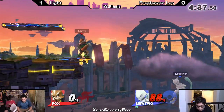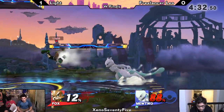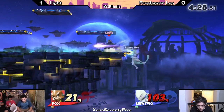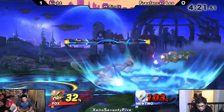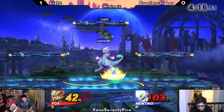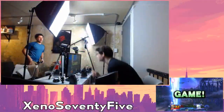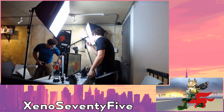Down smash — Leo held on to that ledge a little bit too long, taking too long to decide on an answer to get back to the stage. Light is literally one up tilt, one fox illusion, one up air away from taking the set and moving on to grand finals. The neutral air from Leo catches the roll — he's looking for that constantly because it leads to big damage. He put it all into that confusion — that possibly could have killed.